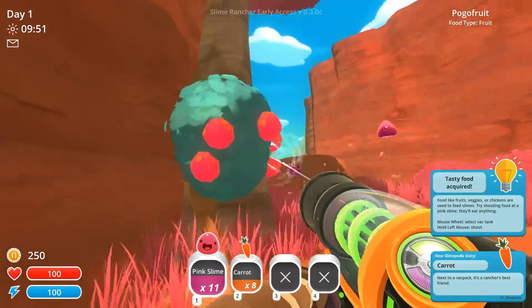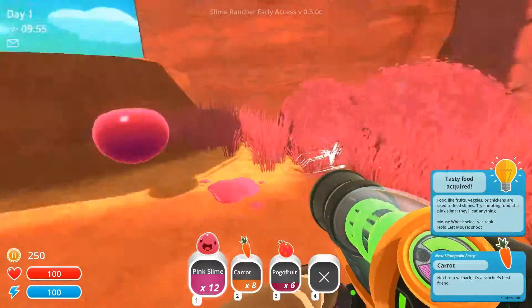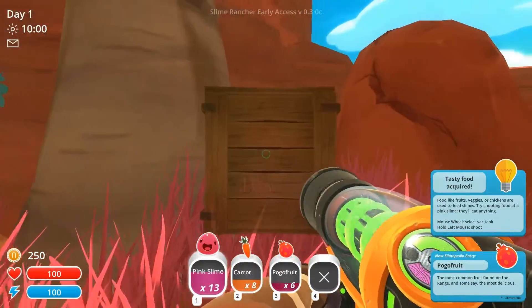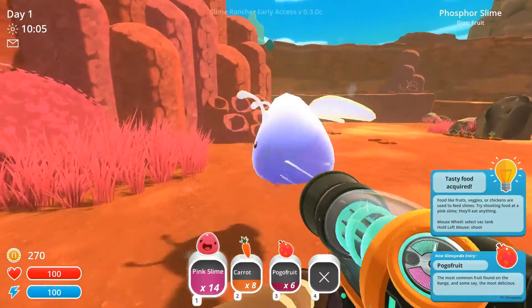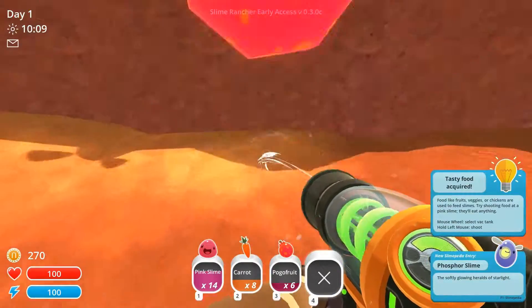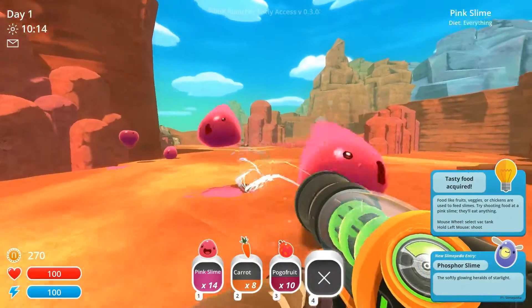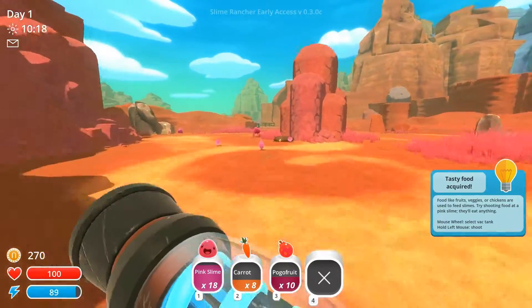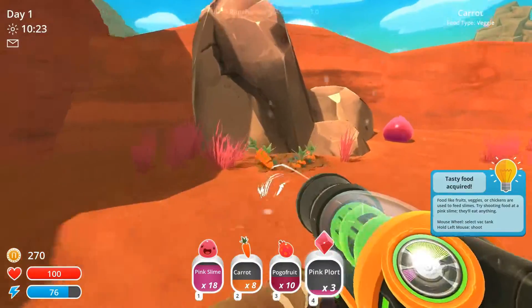There are carrots here and we can get the fruits here. When we feed that to the slimes, they'll drop their jewels — their precious, delicious jewels. You need nighttime or shade to be able to farm those slimes, and we don't have the money for it, so we'll just ignore that for now. These things — the plorts — that's how we make our money.